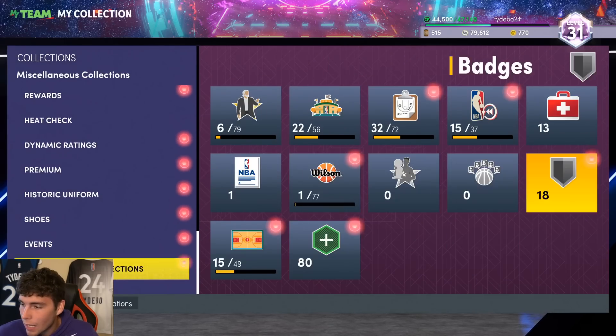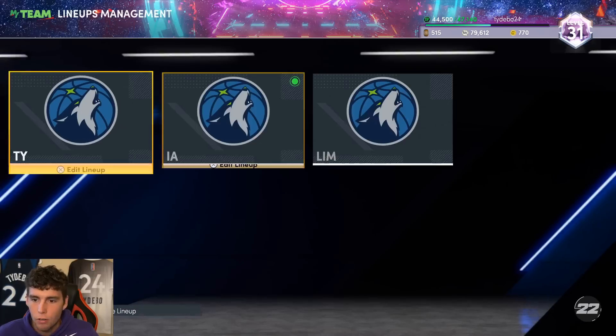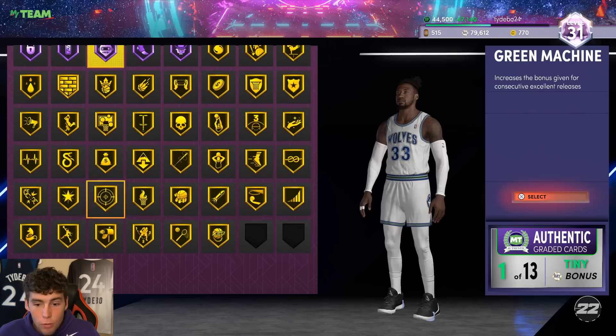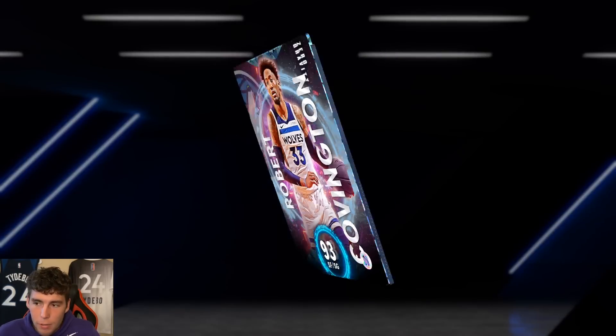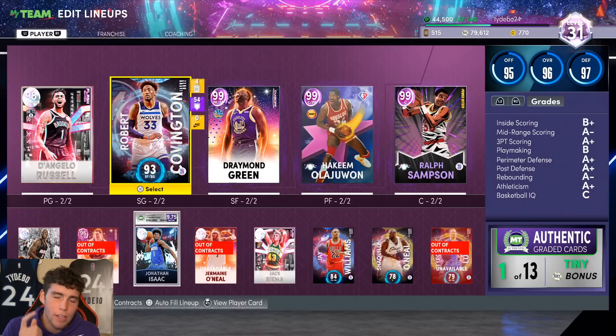Because I love Robert Covington so much, here's what's gonna happen: I'm putting hall of fame Green Machine, Hot Zone Hunter, and Space Creator on him from my no-money-spent. I applied two hall of famers — now he has 14 hall of famers total. I love Robert Covington in NBA 2K22 MyTeam. That's gonna wrap it up for today's video — hopefully you enjoyed it, drop a like, subscribe if you're new, and as always, I love you guys. Have a blessed day.